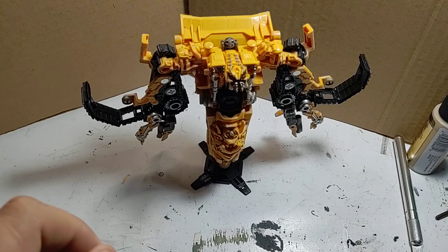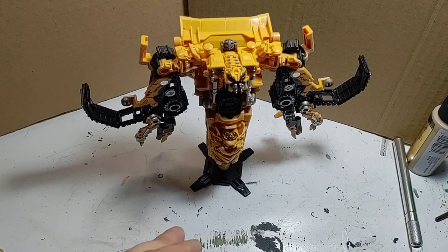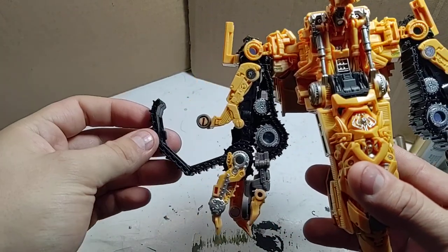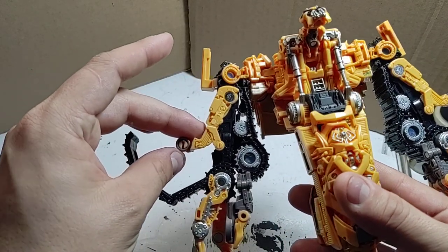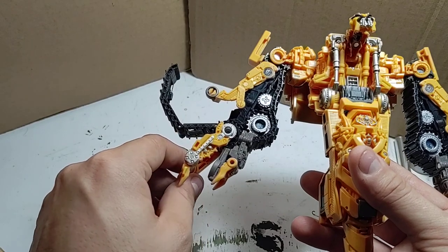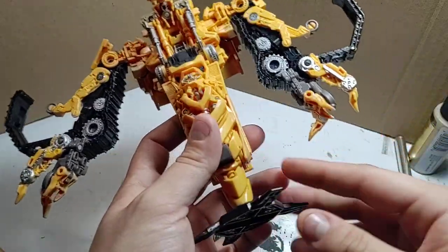Welcome back. Today we're taking a look at Studio Series — I think this is a Whiplash or something like that. This was one of my favorite Constructicons from Revenge of the Fallen. I enjoy this figure a lot because it's a better rendition of the first one they came out with, which had that weird crab-looking mode. Some of the Constructicons look like weird crabs, like Overhaul — you look like a crab in CGI.